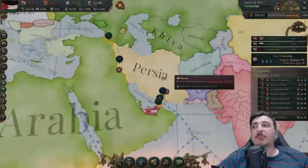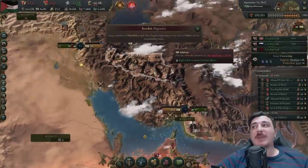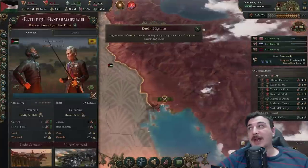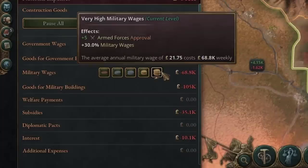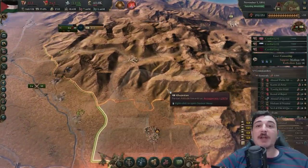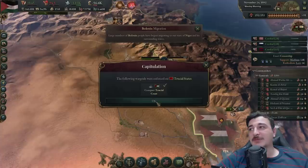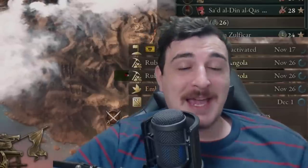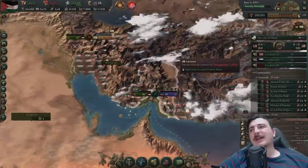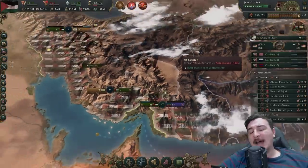I was limiting myself before because of the amount of resources and pops. Now with this Persia war we're killing two birds with one stone: first off we're puppeting Persia, and second off we're taking the Trucial States, which are a dominion of the British. Might as well fight all of them since they're defending Persia. I'm pretty confident I'm gonna win — I'm investing a lot in my armies, I have better tech, highest level generals, maximum military wages, and no shortages. Literally everything you can do to win, I'm doing right now.